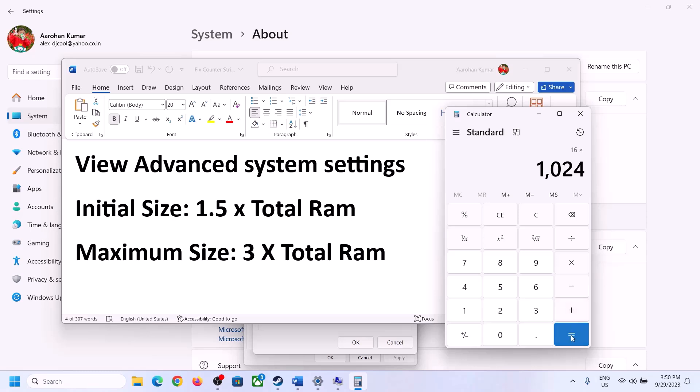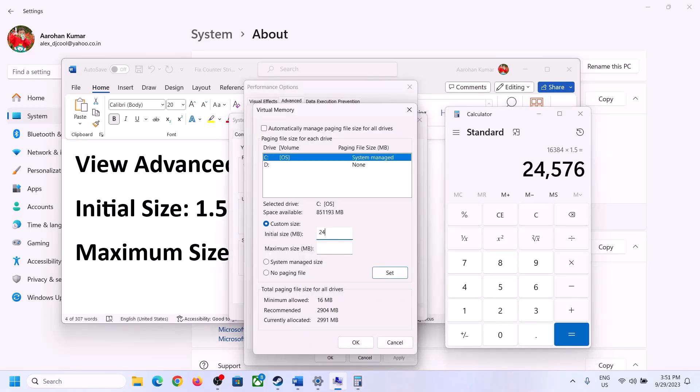Multiply total RAM in MB by 1.5 to get the initial size — in my case 24,576 MB. The maximum size is 3 times total RAM in MB. For 16 GB: 16,384 × 3 = 49,152 MB for the maximum size.